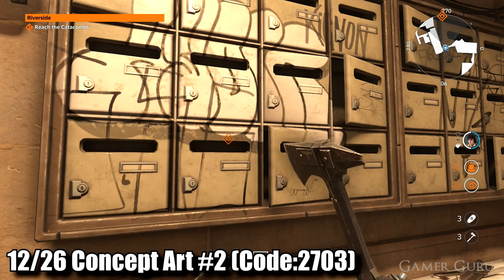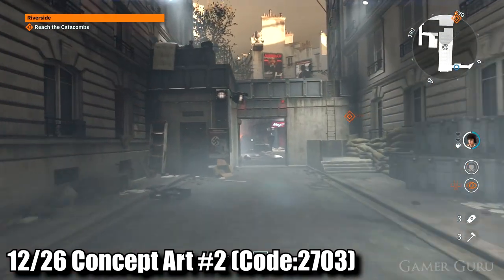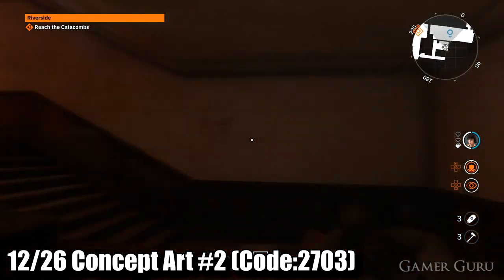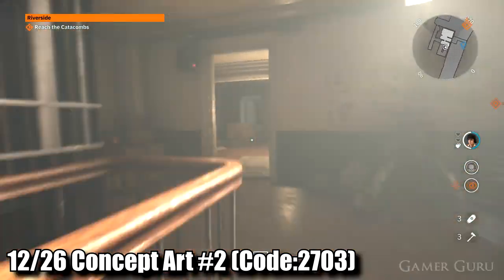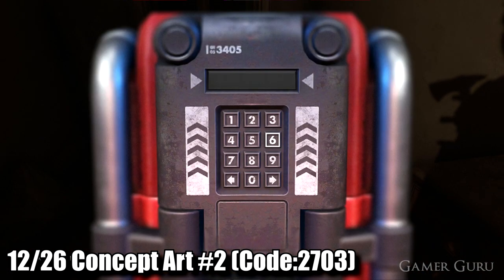Continue through to the next area after you've opened up the door. Here we're going to jump through this window to the left and climb all the way to the top floor — there will be a lot of enemies in this area that you'll want to clear out first. At the top of the stairs, immediately to the right, we're going to find the concept art red box. The combination to open up this one is 2703.